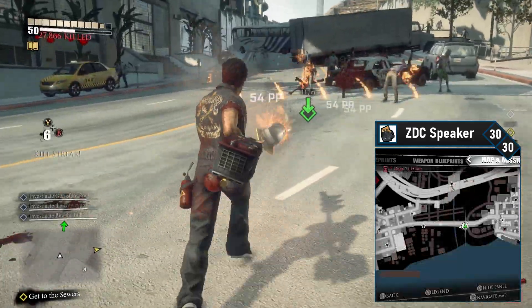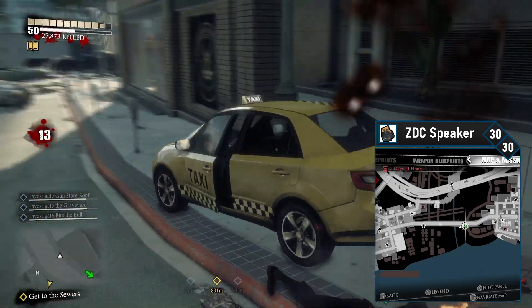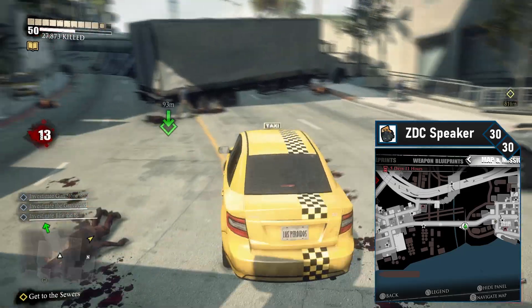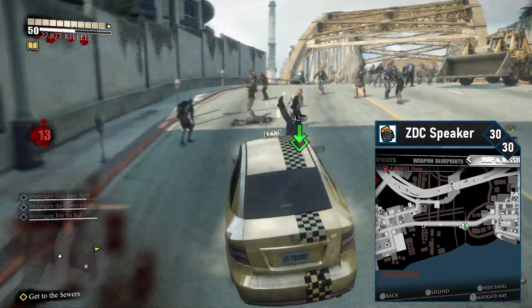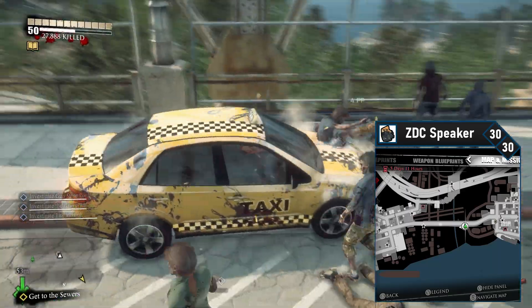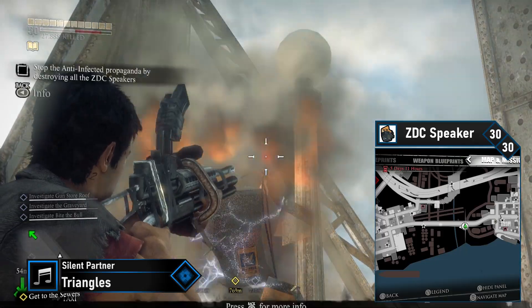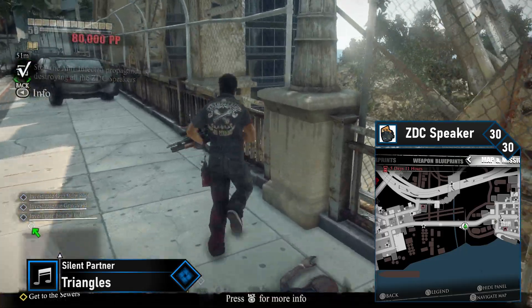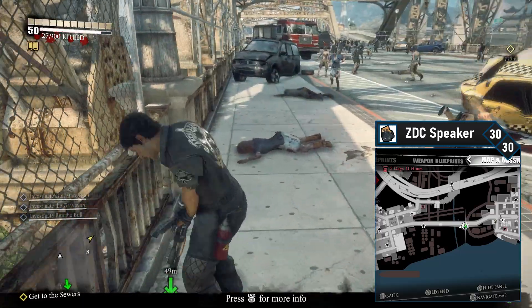The final ZDC speaker is on the bridge between Central City and South Elmuda. Head south from the military blockade and get yourself a car. Serpentine yourself around the buses and then drive up the bridge. On the left side, on a pillar, blast the last ZDC speaker. That's the last speaker — if you shot them all, you're 30 of 30. One small component completed for the torturous PP Trials in Dead Rising 3 for that absolutely awful Prestige Hound achievement.